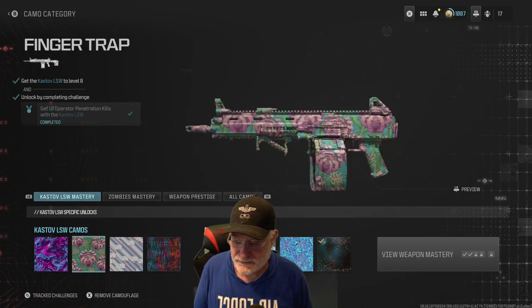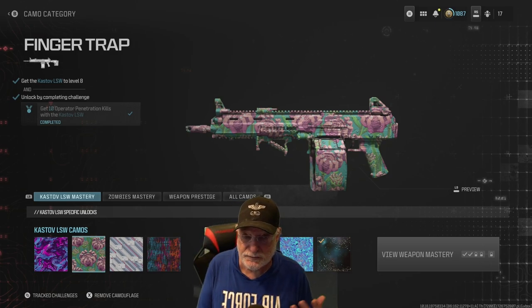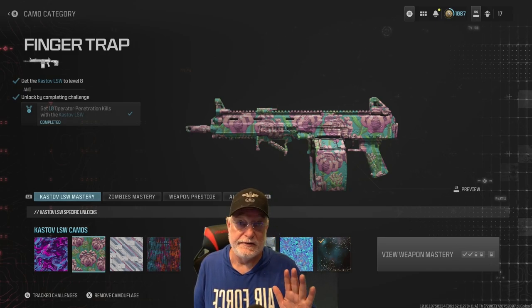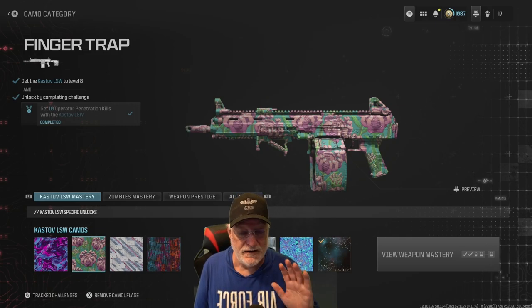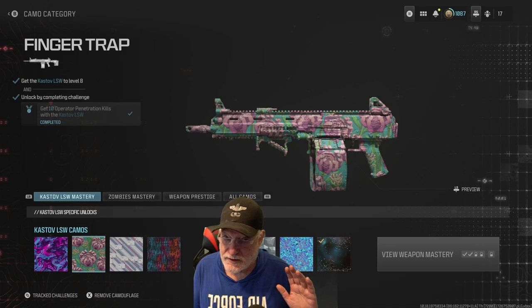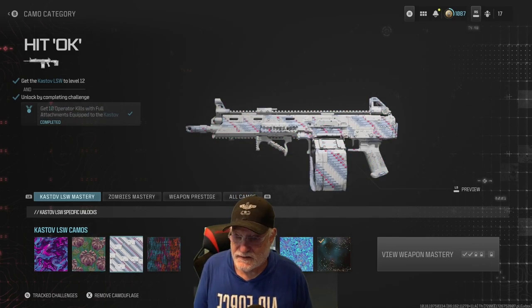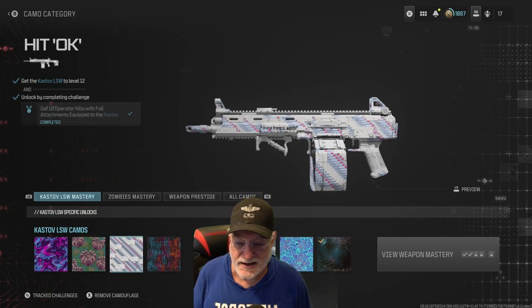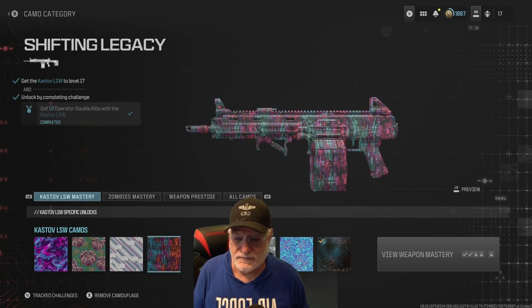The next one — Finger Traps. I expected to see a Chinese finger trap but I really don't see one. You have to get to level eight; you'll do that in the first or second game. Then you need 10 operator penetration kills — the hardest one for me. When you're looking for penetration kills you can never get them; when you're not looking, they show up all the time. Level 12: get 10 operator kills with full attachments — easy. Finally, get 10 operator double kills with the Cast Off.